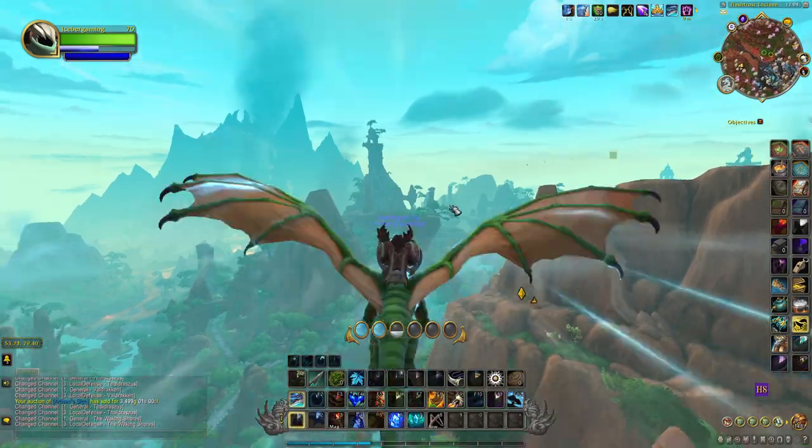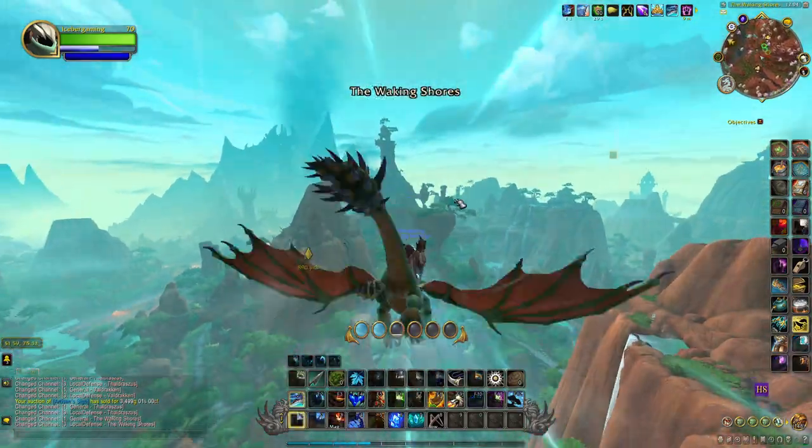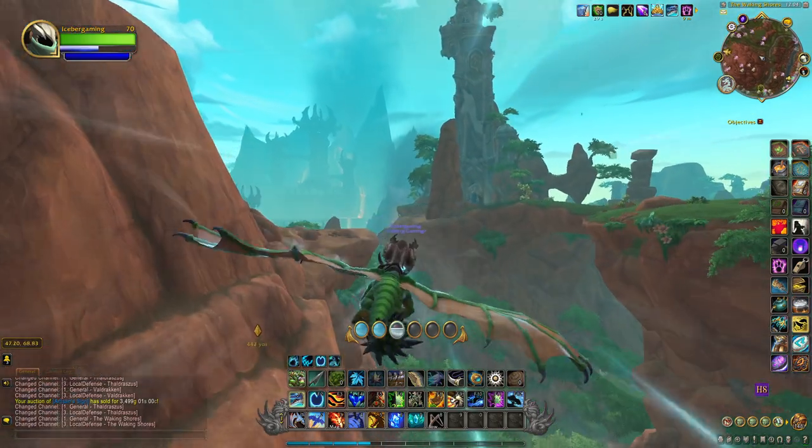There is an additional place in the Dragon Isles where you can see what is on the Black Market Auction House. You cannot buy things from this location, but you can see what is available, and it is in the Waking Shores.